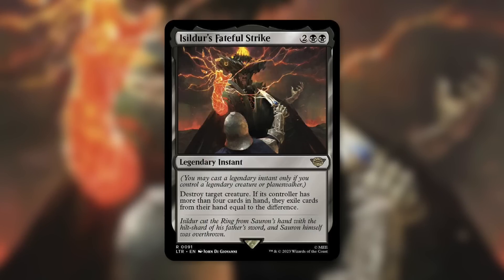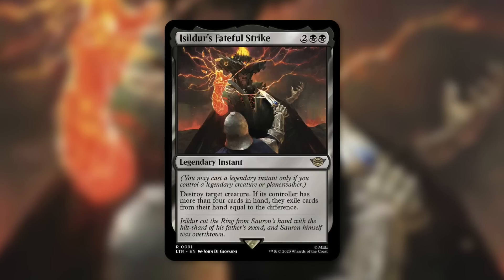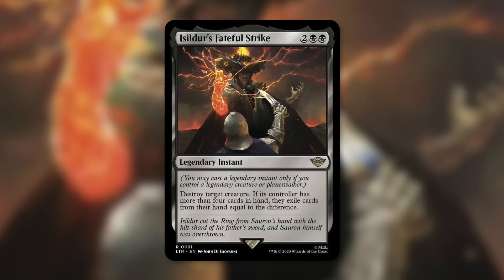Overall, very exciting to see a legendary instant. It was definitely hypothesized because MaRo hinted at five different legendary card kinds, and some players figured it'd be legendary instants. We've been waiting for those since we first saw legendary sorceries — I think Dominaria is when those first appeared. Let me know in the comments if I'm wrong.